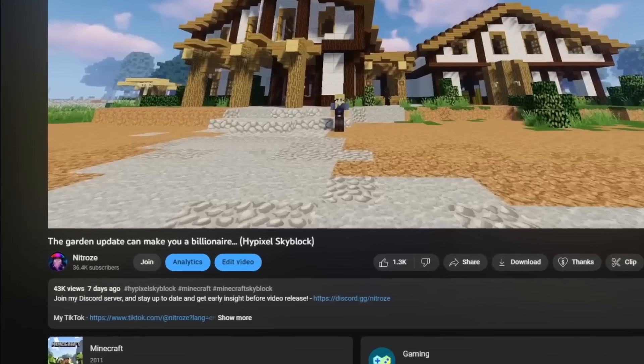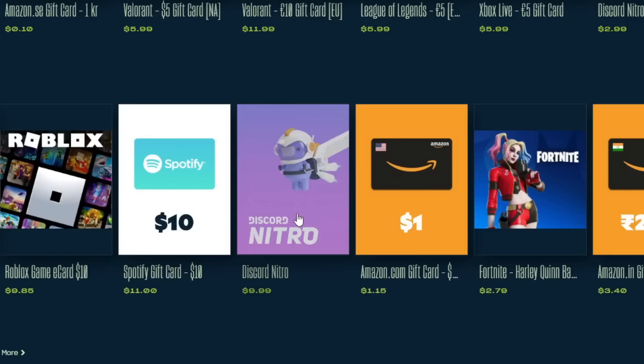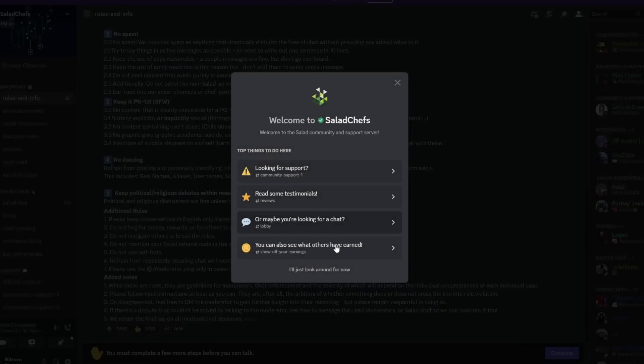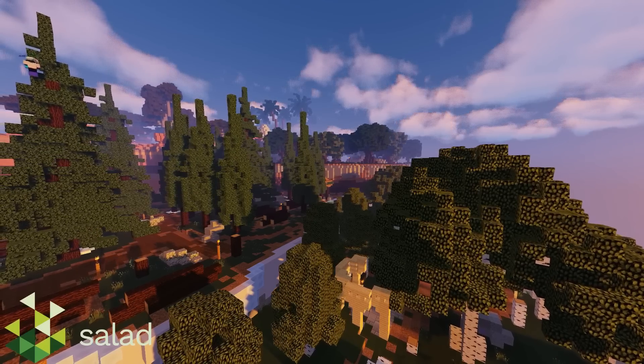All you have to do is toggle on Enable Bandwidth Sharing in the Performance tab once you've installed the app. If you're interested in Salad, click the download link below and use my promo code Nitro's to get a sign-up bonus. I redeemed Discord Nitro first, but there's lots of other options. If you need any help or have any questions, join the Discord server — over 40,000 fellow members ready to help. Now back to Skyblock.